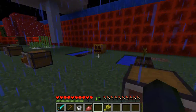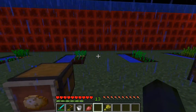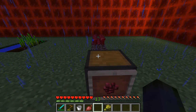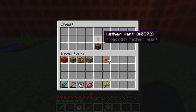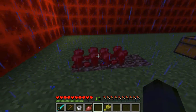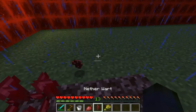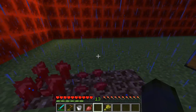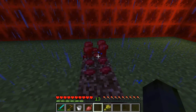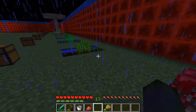Pretty much everything other than sugar cane can grow by itself without water, but it would take forever. Now the last item is nether wart, which needs soul sand to plant. It only grows in the dark — bone meal does not work on it. When planted it starts small and when fully grown it produces multiple nether wart. This is something you use in your brewing stand, which will be covered at a later date.